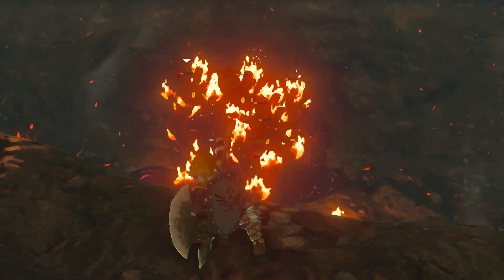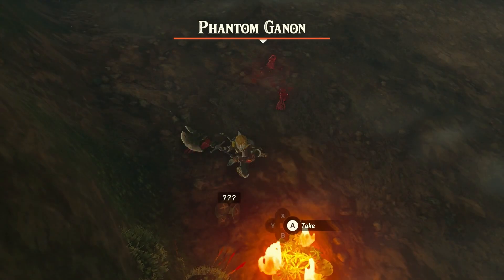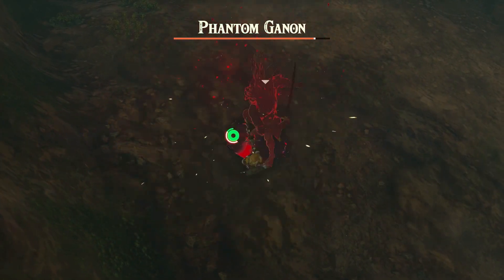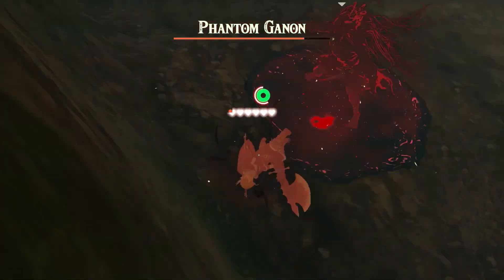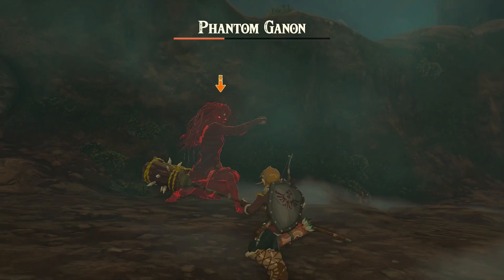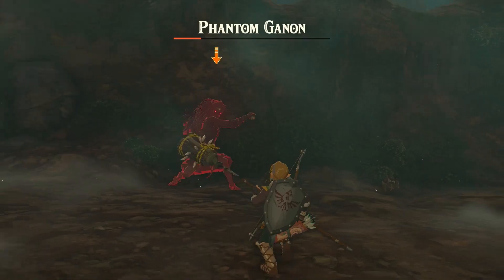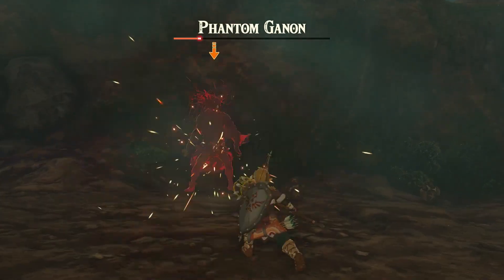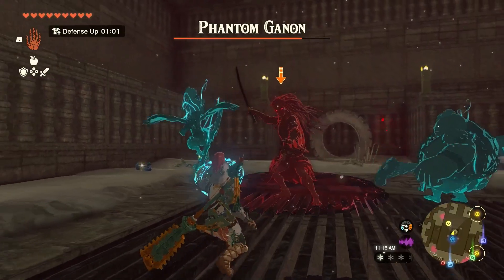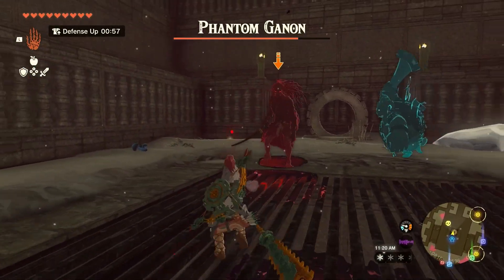Once you kill all the hands, you're not done. Out of the Gloom will spawn a Phantom Ganon, an enemy that will deal massive damage to you if he hits you. But fortunately, he's actually pretty easy to stay out of reach of. Try to get close enough to trigger one of his two melee attacks, which will be either a single vertical or horizontal sword slash, or a spin attack. Once you see him start one of these two attacks, just back up out of range, wait for the attack, get in, and hit him with one or two strikes, then get back out.